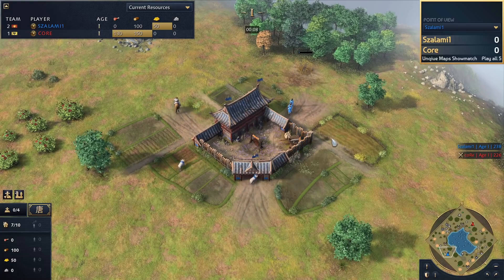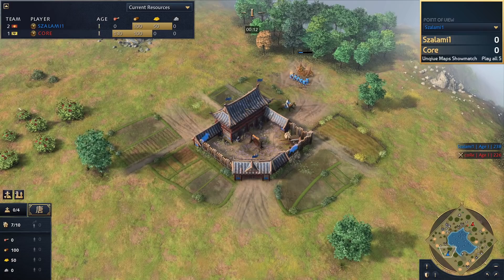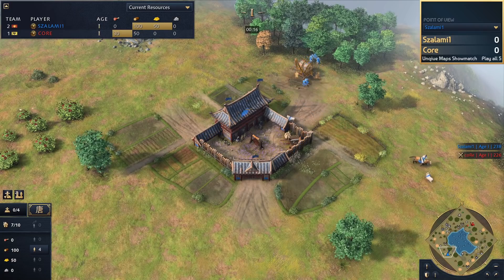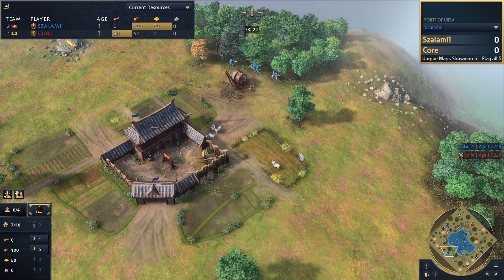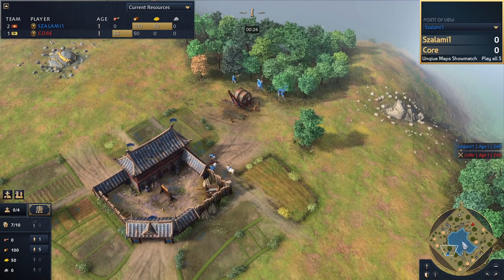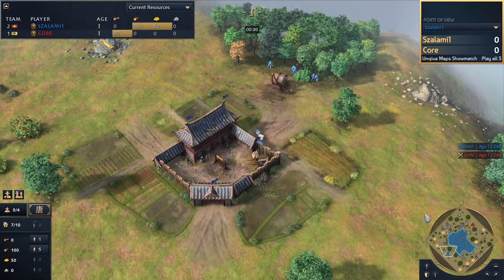Ladies and gentlemen, welcome to game number two of this unique maps showmatch between Salami and Core. We're going into a traditional Age of Empires 2 map that was with the franchise for a long, long time. It is going to be Baltic, and in many ways it is a slightly improved version of Boulder Bay — you have a pond in the middle, and the players on each side of the pond.